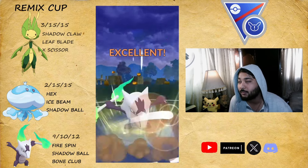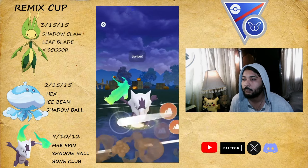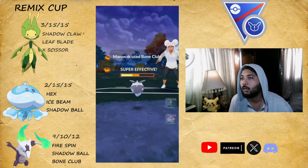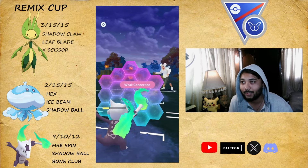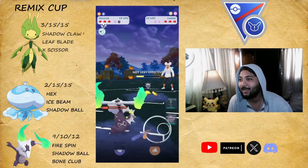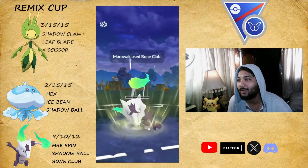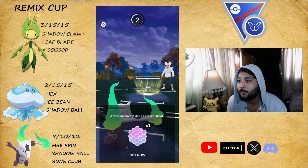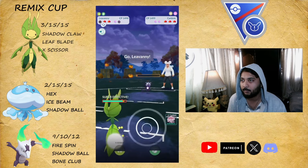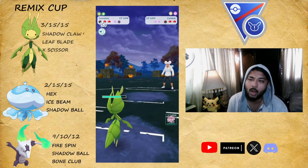Moving on to another battle — Carbink and Bastiodon leads, Marowaks everywhere. I come in with Marowak and throw Bone Club for the super-effective hit. We keep going for Bone Club — they need to throw their move or swap. I thought they were quite late so I shield. Another Bone Club and I was almost late throwing it. They don't shield, they throw their move, and we're fine. We bring in Leavanny — we take one Smack Down and then Rock Slide.